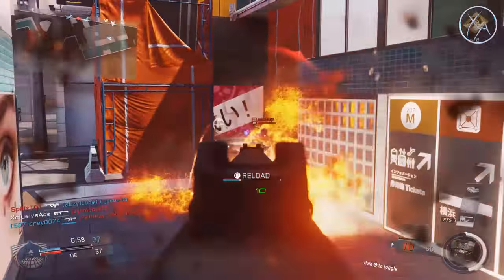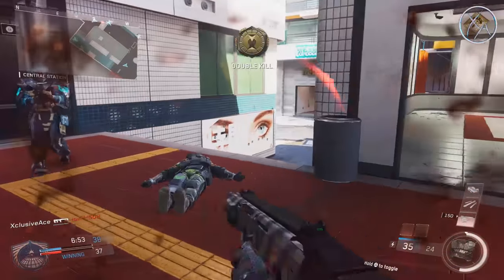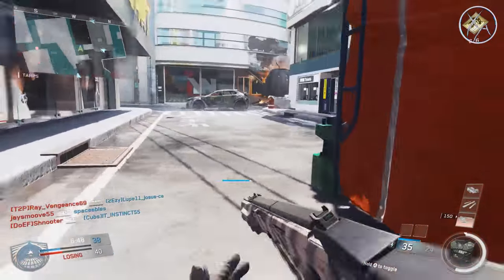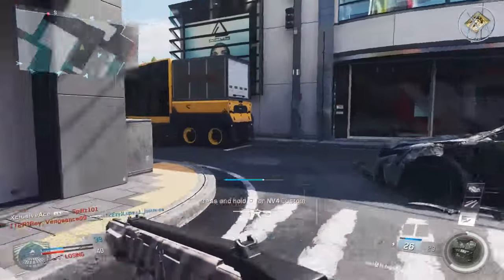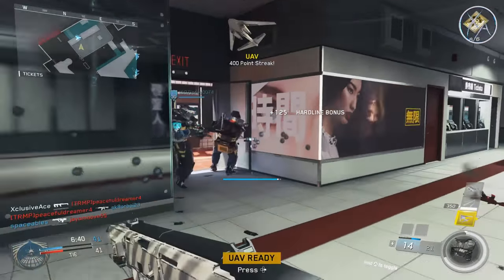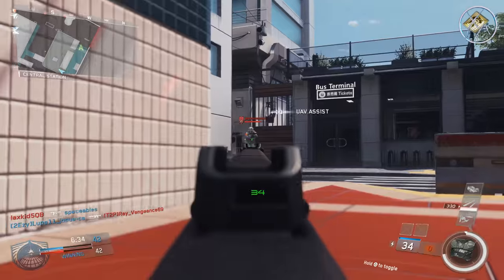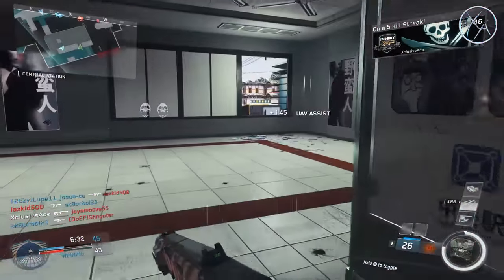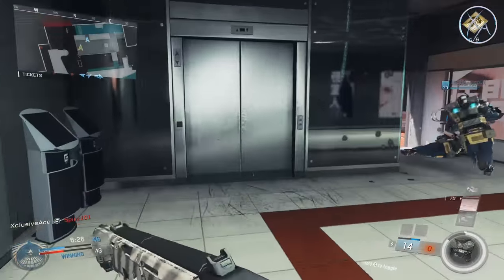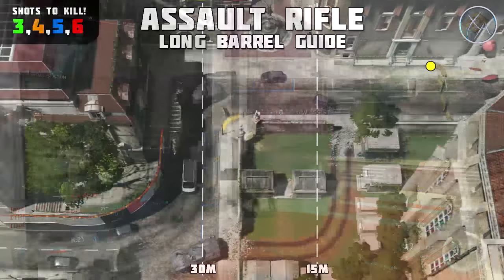For those of you who saw the suppressors on assault rifles video, I did find a small error with the R3K's base three-shot kill range. There is a neck multiplier for the R3K of 1.15, which extends your three-shot kill potential quite a bit if you land one bullet in that neck multiplier. I didn't realize during testing that this multiplier existed, so the one-burst kill range I showed in the suppressor video was actually significantly longer than the actual potential if you're not hitting the neck or head. It is accurate now in this video.